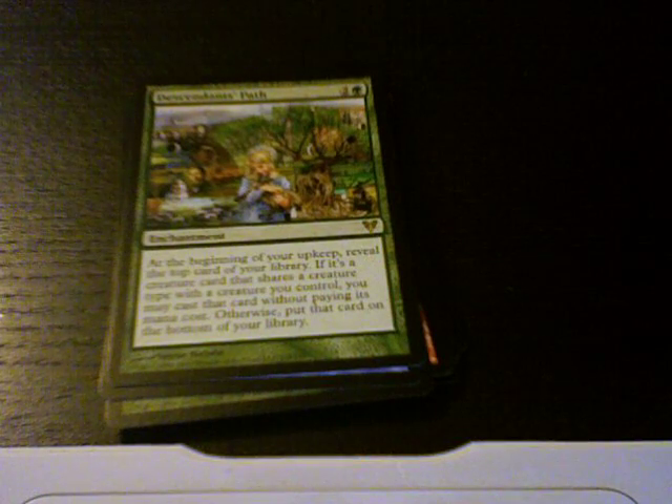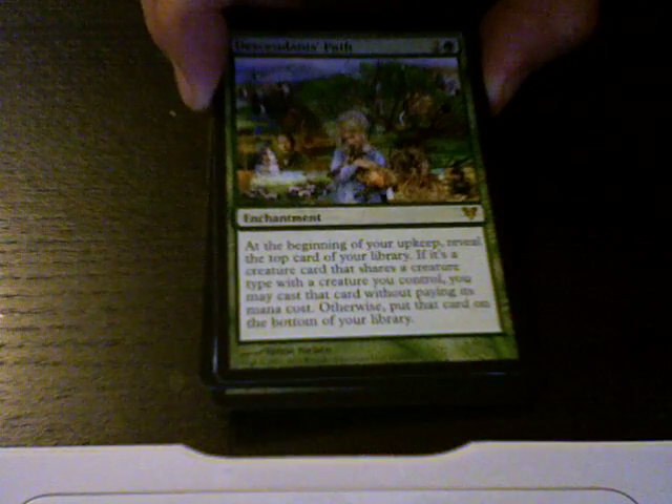At the beginning of your upkeep, reveal the top card of your library. If it's a creature card that shares a creature type with a creature you control, you may cast that card without paying its mana cost. Otherwise, put that card on the bottom of your library. So, decent rare, not amazing — I think it's waiting to be broken. Sweet art.